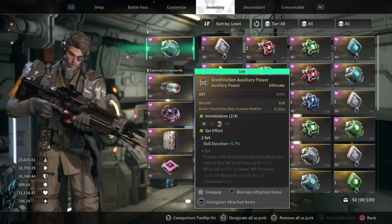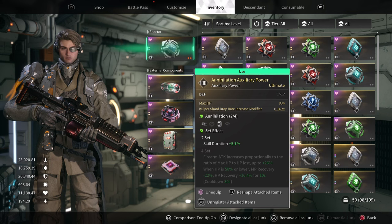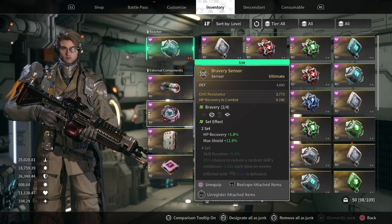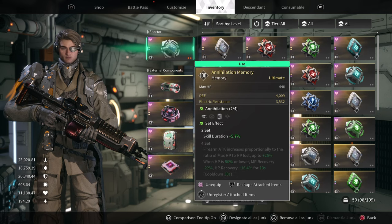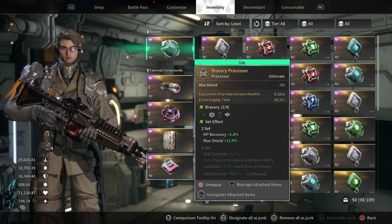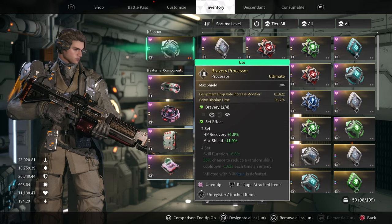For external components, I then have the Annihilation and Bravery 2-piece set, as they both provide the best 2-piece options that I believe are suitable for Endgame. Skill duration goes a long way with making our abilities 1, 3, and 4 last a tad longer in grueling fights, while HP Recovery and Max Shields aren't overall required but will make a noticeable change when surviving more lethal hits. I can also see the Slayer kit being really good as a 2 or 4-piece, since its whole design seems to fit those who prefer to use their weapons a lot more. Lastly, I try and get the max HP and defense in Syndrix, as these are the main important stats for generally any character. MP Recovery and resistance in Syndrix are also a must-have, and they work out really well for someone like Enzo overall.